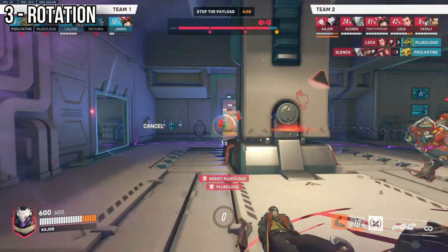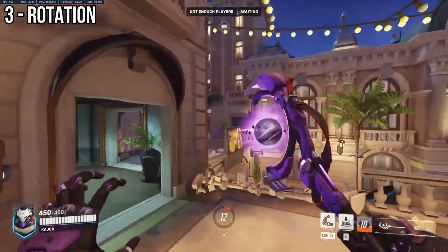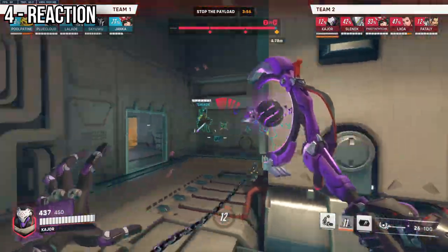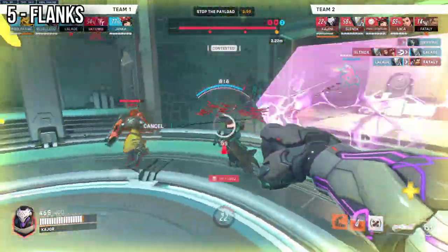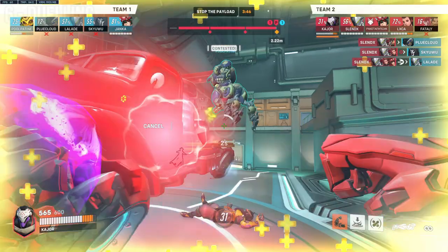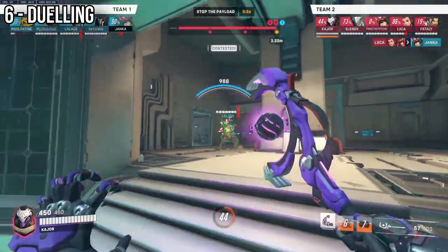Thirdly, rotation — pop your shield to move safely from position A to position B. For example, on Circuit Royale, pop your shield on high ground to block damage so you and maybe a teammate can safely move to contest high ground. Fourthly, reaction — use your shield reactively to what's going on around you, whether that be a High Noon or a Roadhog cooking one of your key players. Fifth, flanking — pop your shield to help you and your team control a key flank, for example on Route 66 attack, popping it by the lorry to help your team take that space. And finally, dueling — similar to Sigma's shield, if you find yourself in a pinch up close without Nemesis form, you can pop your shield by your feet and weave on either side of the shield to shield dance.